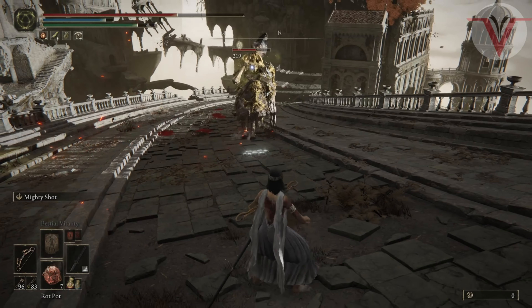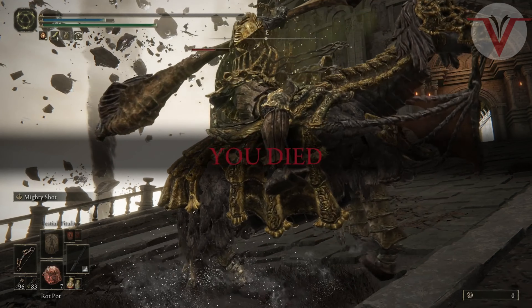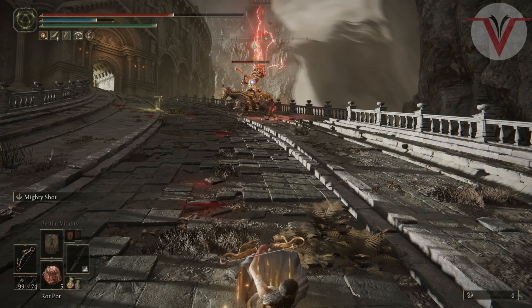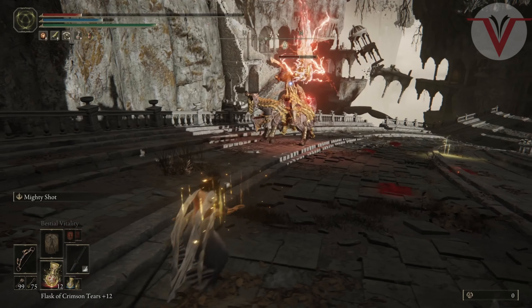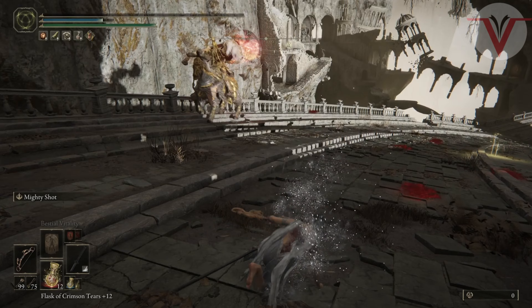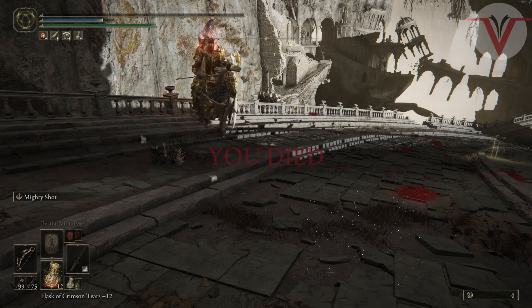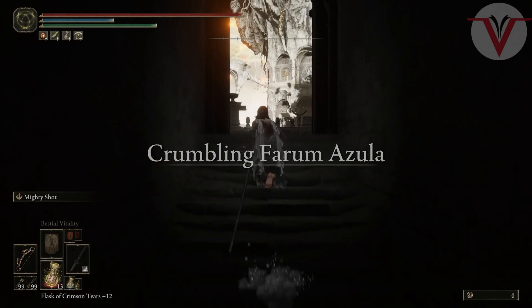We're gonna get into this fight and I'm going to try to guide you through his phases, calling out when he starts doing what. I chose to go with the Serpent Bow with poison arrows and got a few rot pots ready. I allocated all my flasks into health except for one into mana. The most important talisman I'm using is the one that gives extra stamina regen — the Turtle Talisman.